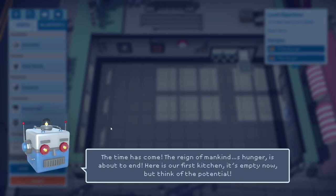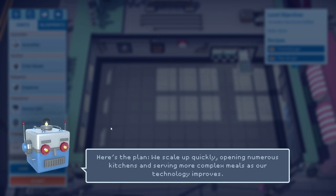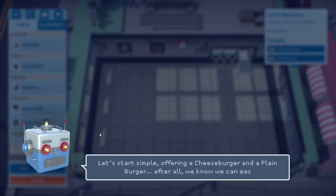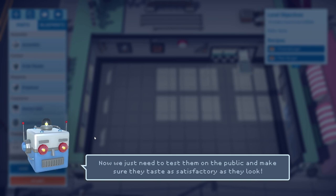Here is our first kitchen. It's empty now but think of the potential. Here's the plan: we scale up quickly, opening numerous kitchens and serving more complex meals as our technology improves. We gain the trust of the public, get some coverage, becoming a popular choice. Then when everyone is eating our food, well, you'll just have to wait. Are you going to destroy humanity at that point? Offering a cheeseburger and a plain burger. We can produce these — we just need to test them on the public and make sure they taste as satisfactory as they look. I'm sure they will taste utterly adequate.